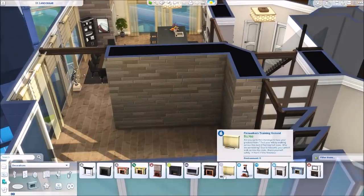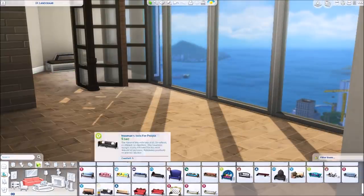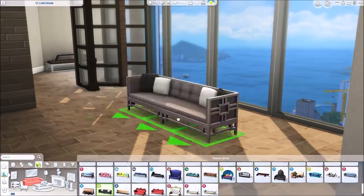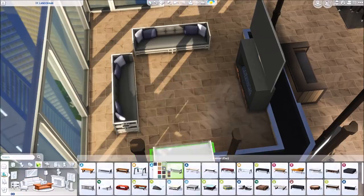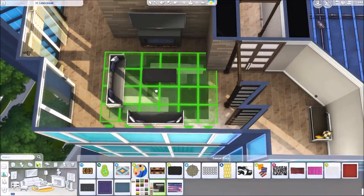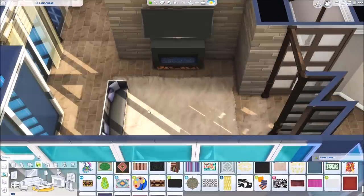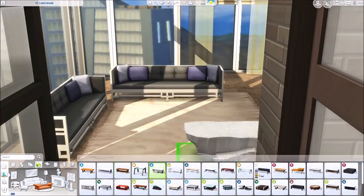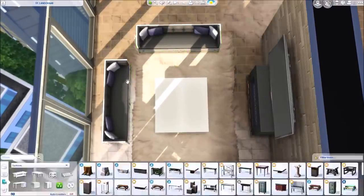Over here I put a fireplace — I definitely felt like this apartment should have one — and then a pretty big TV. For the living room furniture I went with the Vintage Glamour set because I felt it suited the style best, going with the couch that has these bluish-purpley pillows. The frames are so stylized they don't fit in a lot of builds, but I really like the pillows. I sized up a fluffy rug and then struggled a bit with the coffee table.